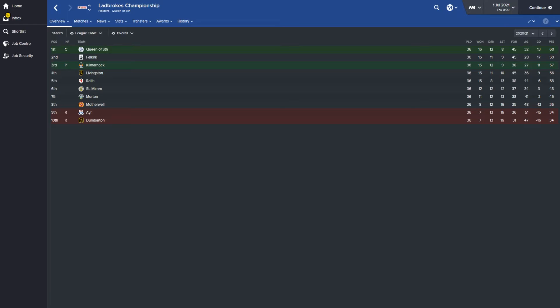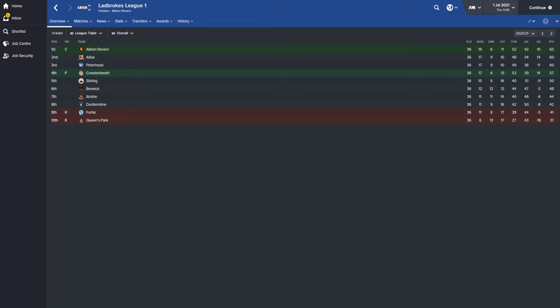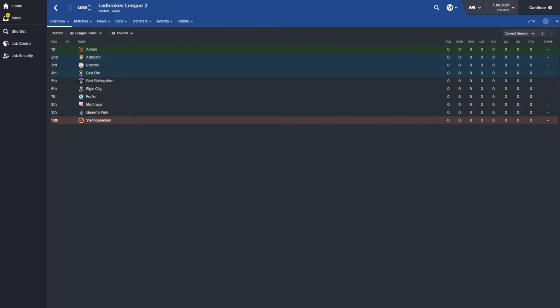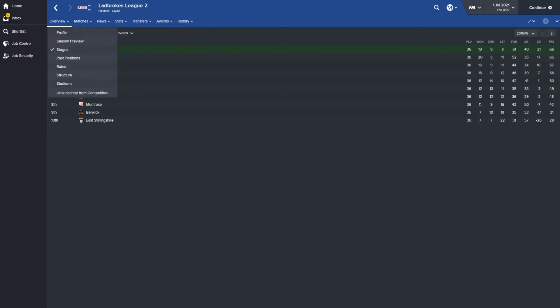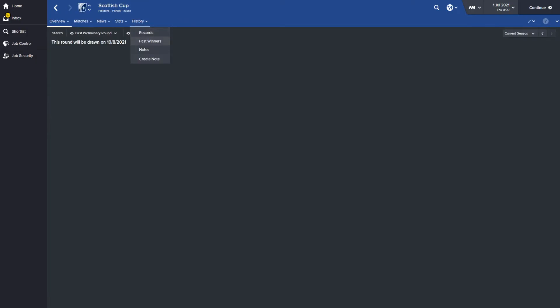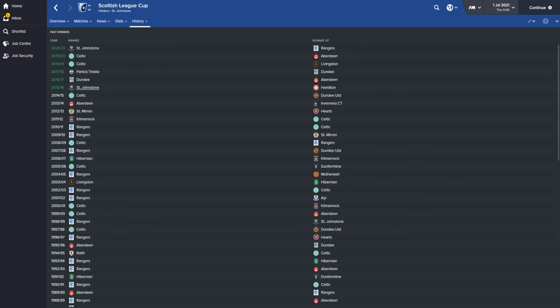In the Scottish Championship, Queen of the South and Kilmarnock got promotion while Ayr and Dumbarton were relegated. In League One, Albion Rovers and Cowdenbeath won promotion, while Forth Wanderers and Queen's Park were relegated. In League Two, Clyde and Stranraer were among teams — no teams got relegated. For the Scottish Cup, Celtic won it four times in a row, but Dundee and Partick Thistle also started winning it. The Scottish League Cup was won by St Johnstone, Dundee, Partick, Celtic twice in a row, and St Johnstone again — correctly predicting St Johnstone winning the 2021 Scottish League Cup.